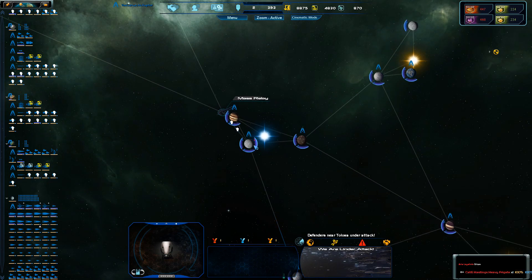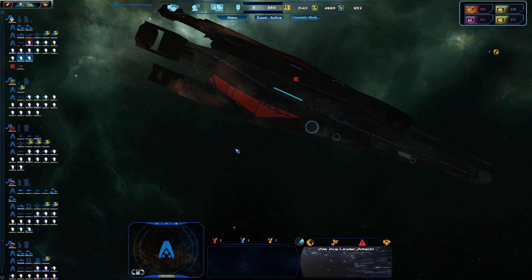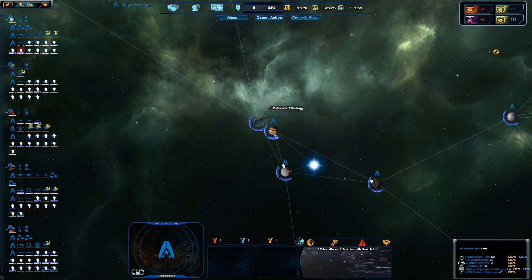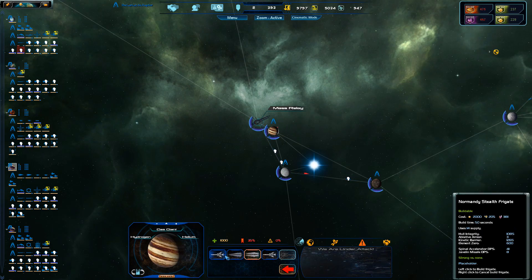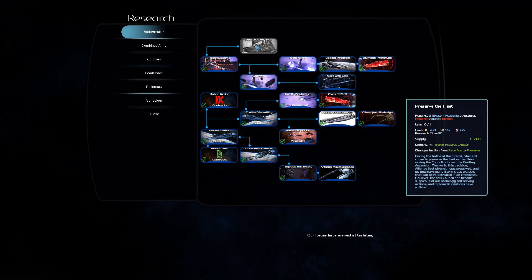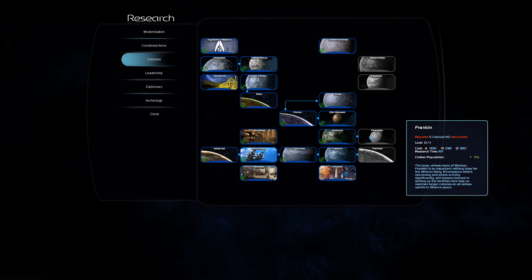Vendors near Tolosa under attack. Every enemy Cerberus heavy frigate has jumped in. The Illusive Man is obviously paying us a bit of attention there. He's not actually going to build a Normandy just to use it as a scout.